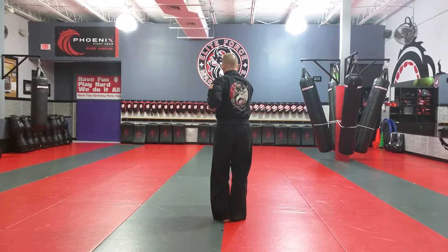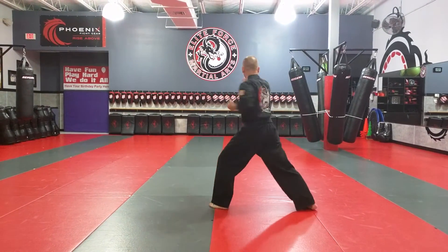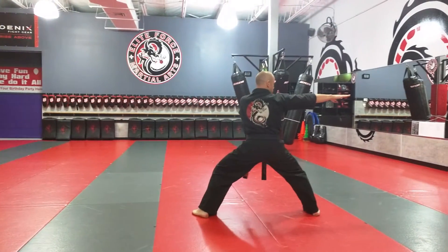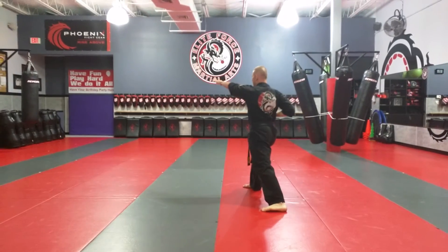Bow. Step out and punch. Crescent punch. Crescent, surface set. Step out as I chop. We're going to step in on the angles and break across the eyes and chop to the neck.